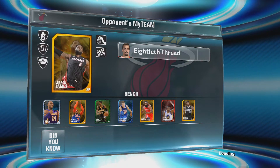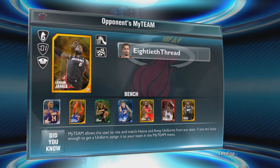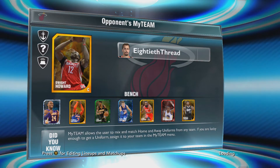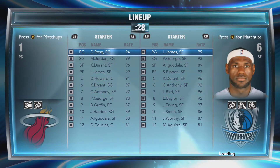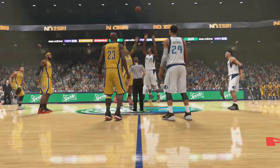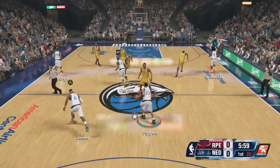He's got a nice lineup: Derrick Rose, Jordan, KD, LeBron, and Dwight Howard with an incredible bench — Diamond Kobe, Emerald Paul George, Sapphire Blake Griffin, and Ruby Andre Iguodala. He's got a really good lineup, and I thought this would be a good matchup.